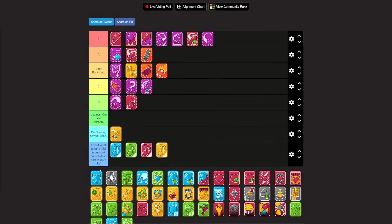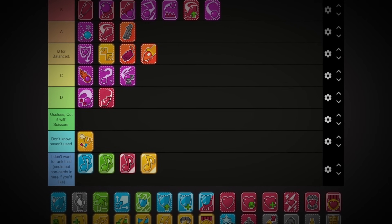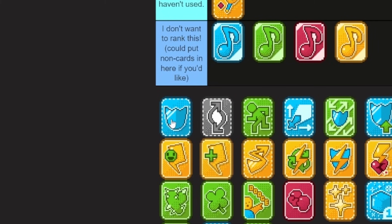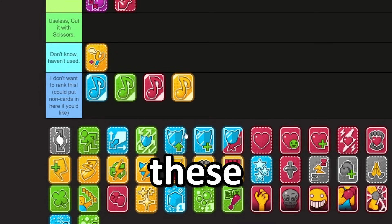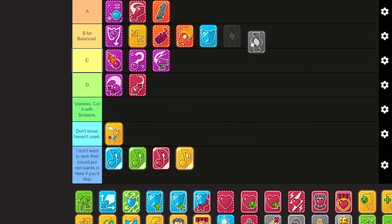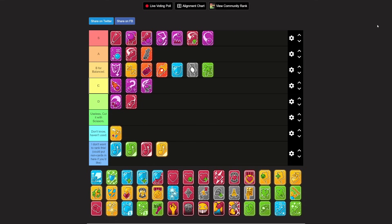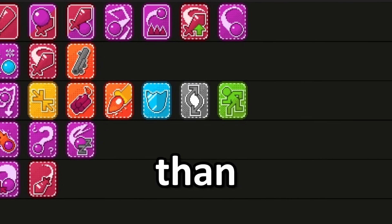The shield — defense is by default in your deck, so it goes B for balance. Switch — it just allows you to change things, B for balance. Fleeing — B for balance, allows you to run away. It'd be stupid to put any of these mechanical cards that you need to function in the game in anything other than balance.